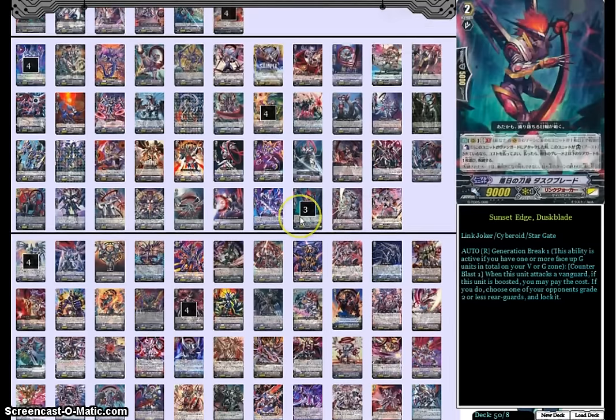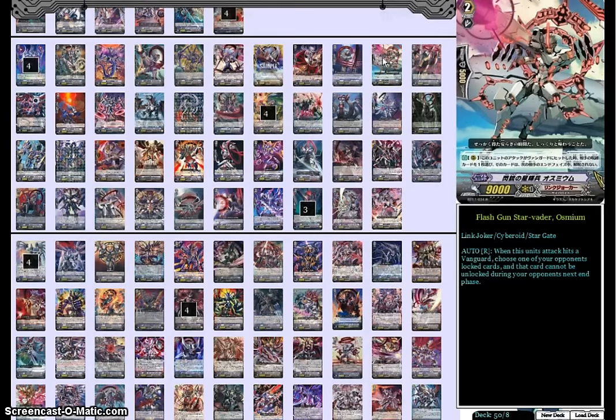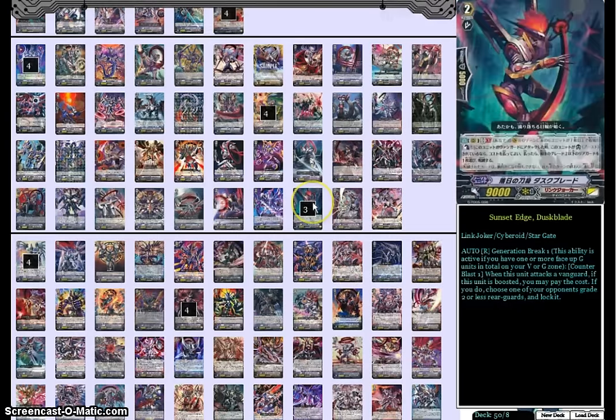And then on to the grade 2s — we have 3 Sunset Edge Duskblade. I've been debating for a while whether to run him or Osmium. There's a very good case for either of them: Omega locking is great, but the consistent locking that Duskblade can offer — granted with a consistent Counter Blast 1 cost, which isn't always that helpful — makes it pretty hard to choose between. I've tried them both and they both work well. I think I prefer Duskblade, but it really is up to preference.